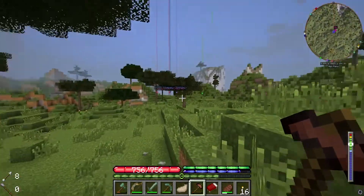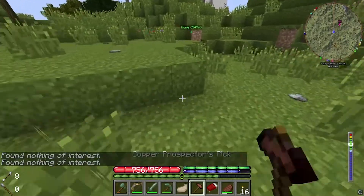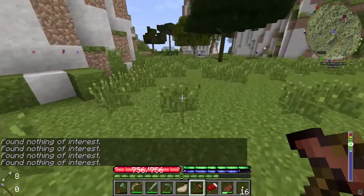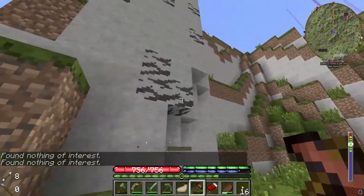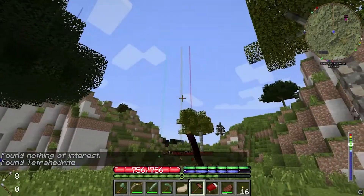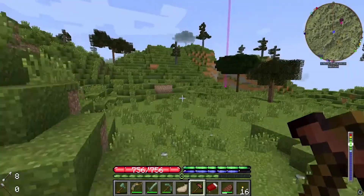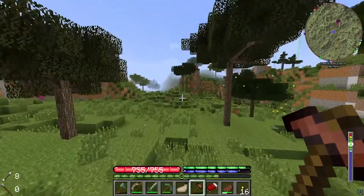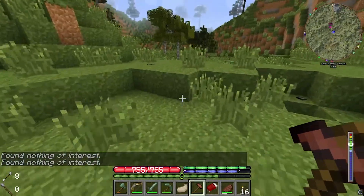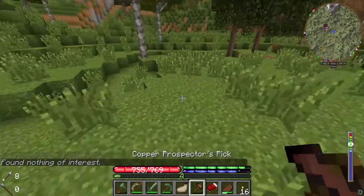There's quite a bit of stuff over in the mountains that I found a while ago and hadn't marked yet. I found a bunch of copper over here too that I forgot about. There's so much tetrahedrite over where the savannah was. I kept finding that, so I figured I'd head back to the mountains near my place because there's so much stuff here that I found with the prospector's pick. This is taking a lot longer than I was hoping.